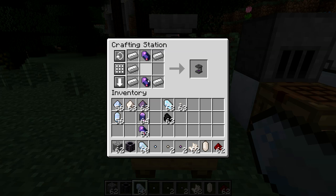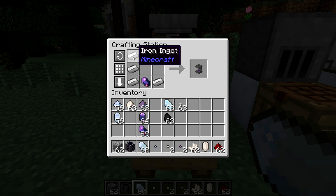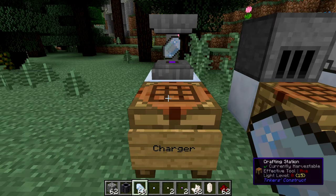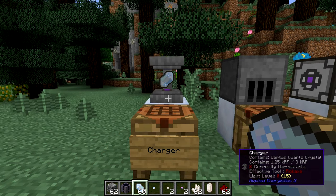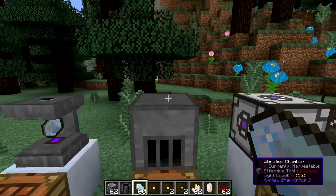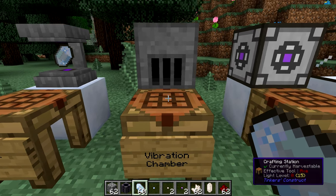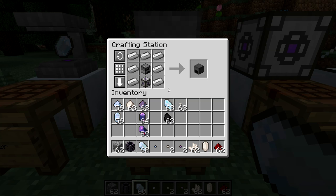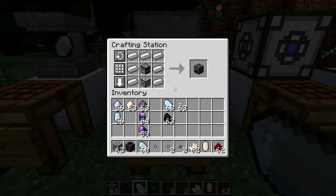To craft the charger: a Fluix crystal at the top and the bottom, iron ingots along the whole left side, and an iron ingot in the upper right and lower right corners. The charger is useless without power, and in Applied Energistics the first method you have is the vibration chamber, which takes in coal and creates Applied Energistics power. To craft it you need a furnace in the middle, wrap it in iron, and at the bottom you need an energy acceptor.